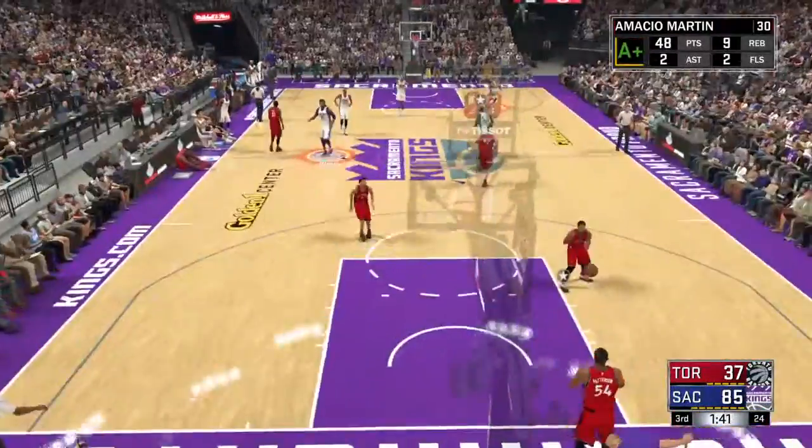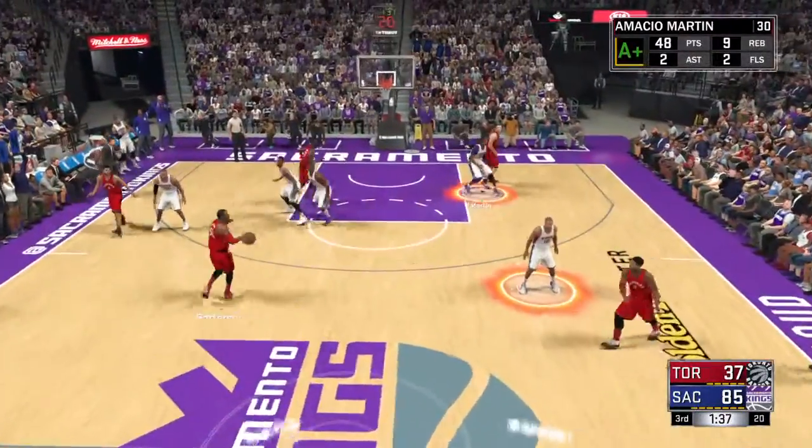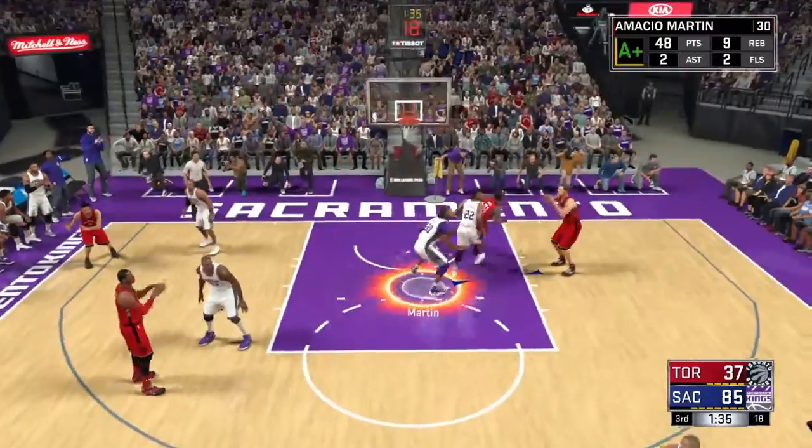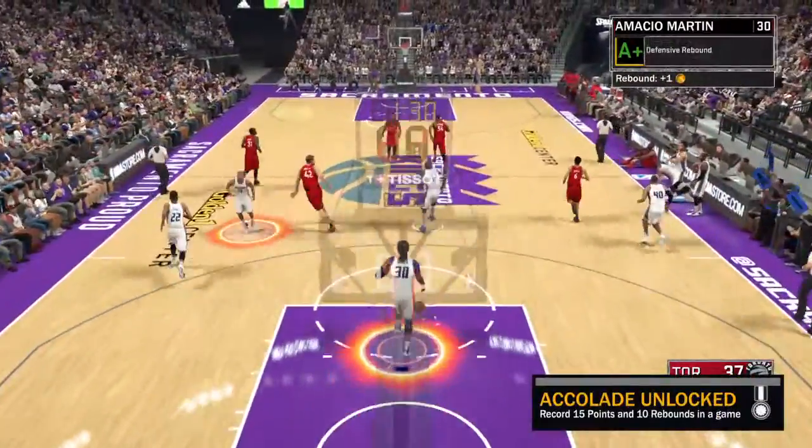When you're playing in a park game, you perform the same action that you did to get the badge. It's going to pop up in the right corner of the screen and it's going to say Catch and Shoot, whatever badge level it is. So yes, the badges do work on park.